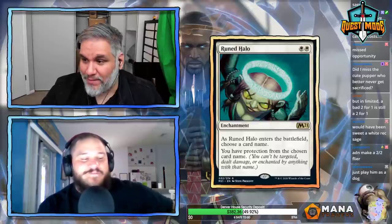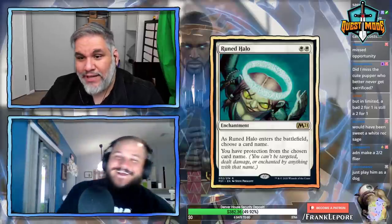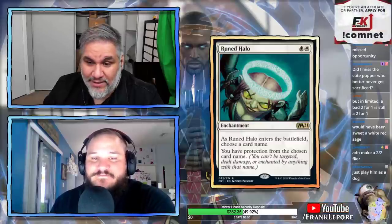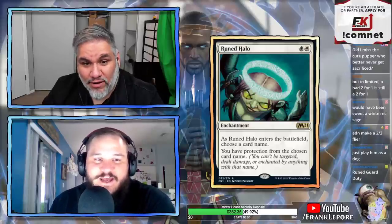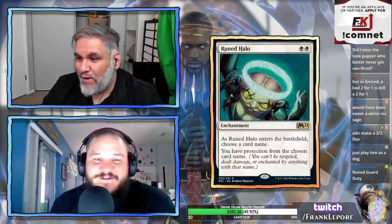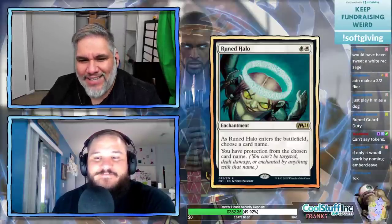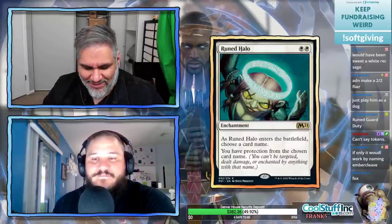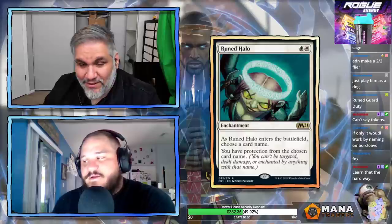Ruined Halo: white-white for an enchantment. As it enters the battlefield, choose a card name — you have protection from that card name. So you can say Zenith Flare, Uro, Dream Trawler, Expansion/Explosion. This is a nice card — it's good. Also a reprint from Lorwyn Block, as you can tell from the Kithkin art they didn't change. It's interesting that reprints in this set have art from previous sets like Ixalan, Khans, and Lorwyn — it's a mishmash. Ruined Halo is good.